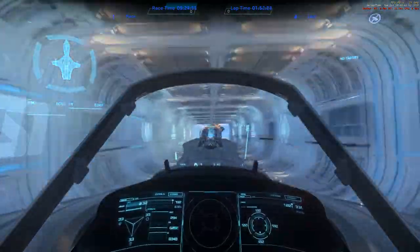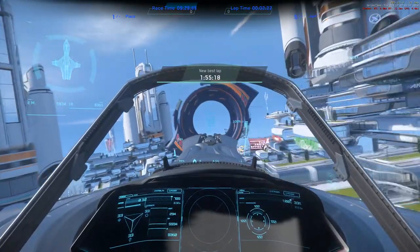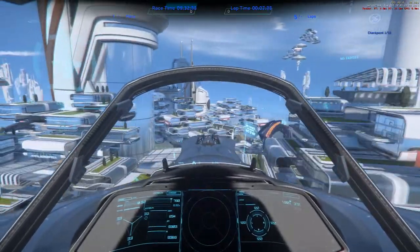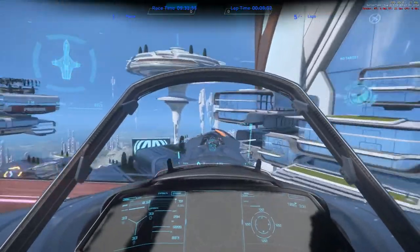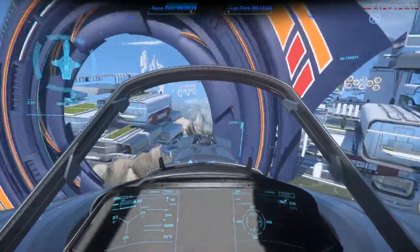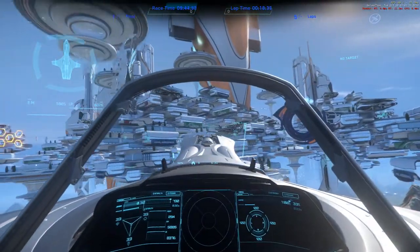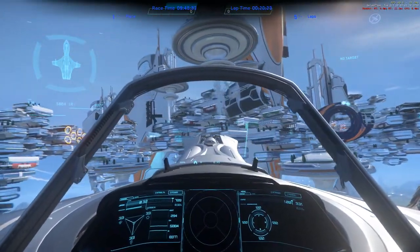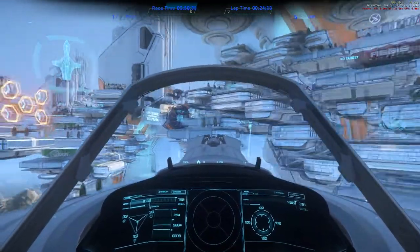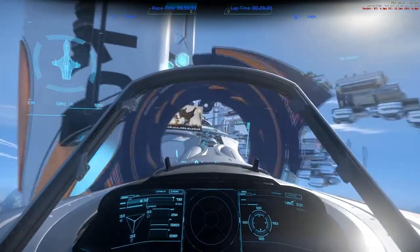I've actually already gotten another ship - the Merlin. It's more of a racing ship, but it's not really good for anything in the Persistent Universe. It doesn't have any cargo space and it can't do quantum travel, so it can't go to other moons or planets or anything. But it looks good - that's its plus side. It really does look good. I haven't really gotten used to flying it or racing with it though.